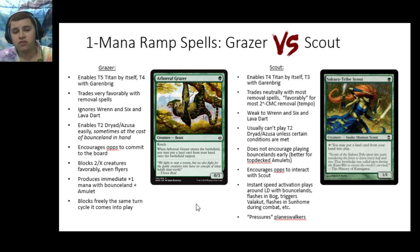Grazer enables you to play a turn two Dryad or Azusa pretty easily. As long as you have a single Bounce Land and an untapped source to cast Grazer, you can go turn one Grazer, put in your Bounce Land, and pick up your untapped source. Then turn two, you can play your untapped source and immediately slam a Dryad or Azusa. This comes up quite a bit, but it's worth noting that sometimes you actually don't want to leave your Bounce Land in play, especially in a deck that plays Amulet of Vigor.